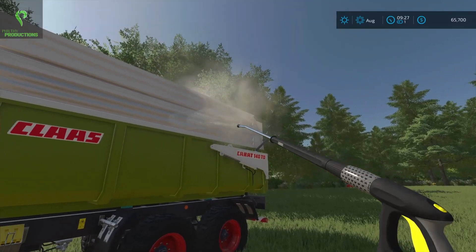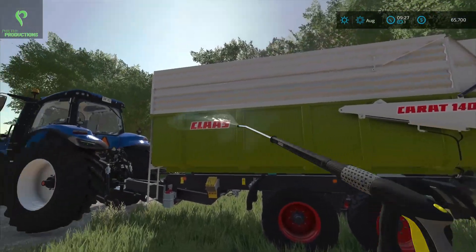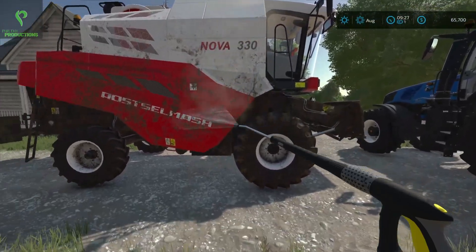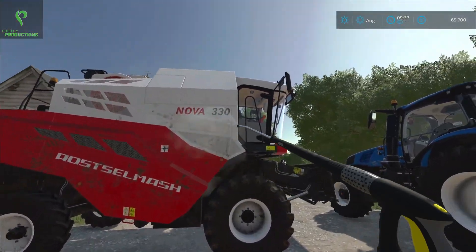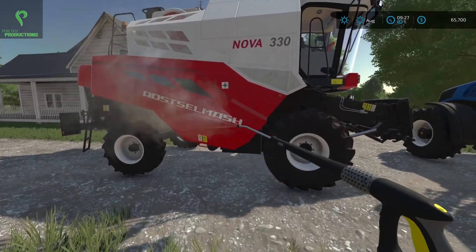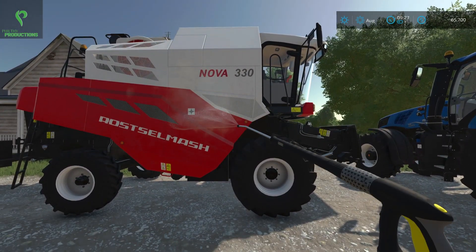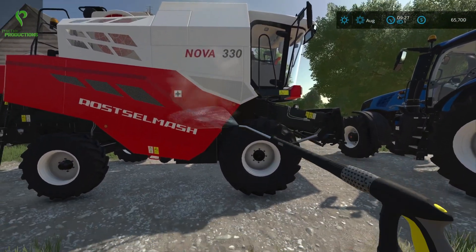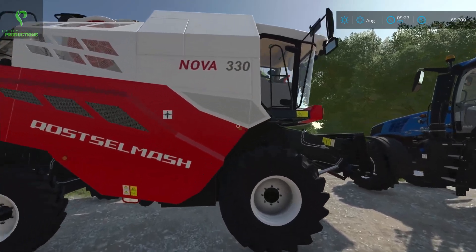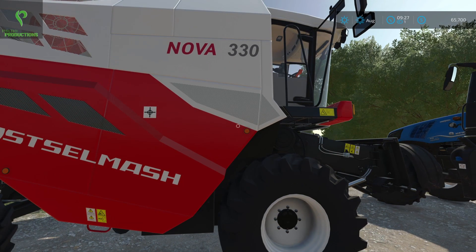I'm always a little bit concerned with placing anything in this game — the game can be a little bit glitchy when it comes to the landscaping. My concern is that as much as I scouted a location I think is good, it might terraform the ground and make it no good. I did just save before doing this so worst case, we can always move it later. We'll get the stuff put away and then I'll see you over at the new silage pit location.